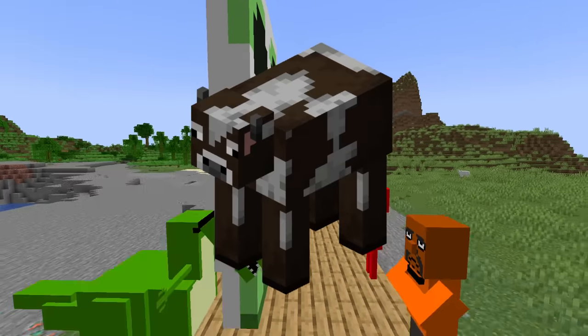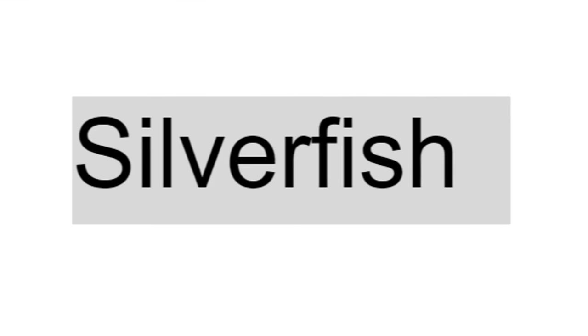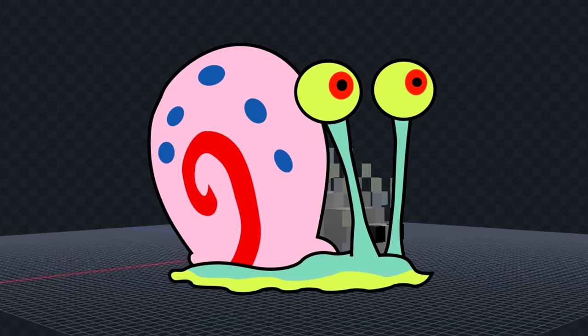I'm going to be Google Translating Minecraft mobs 10,000 times and then making whatever result I get. The first mob is a silverfish. After translating, we got 'snail' for this one, so I'm going to make Gary from SpongeBob.